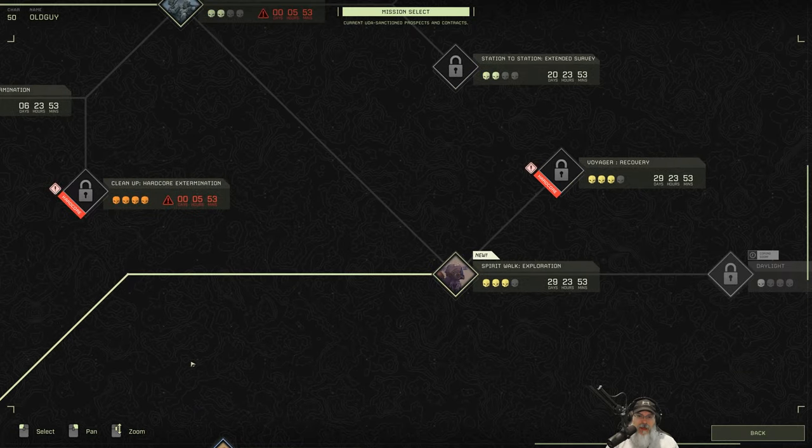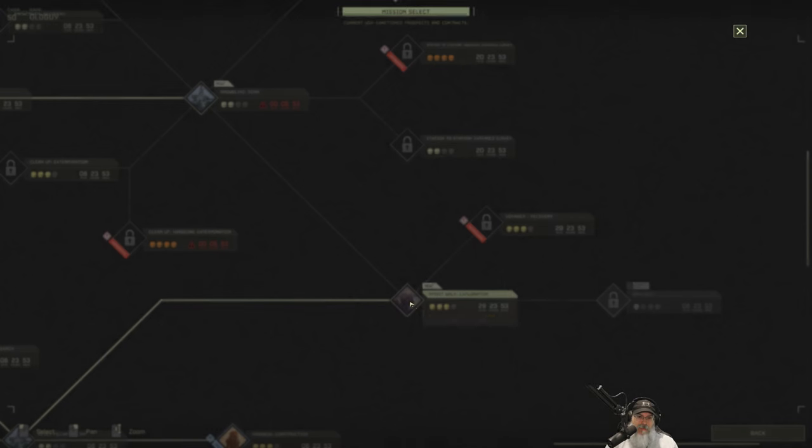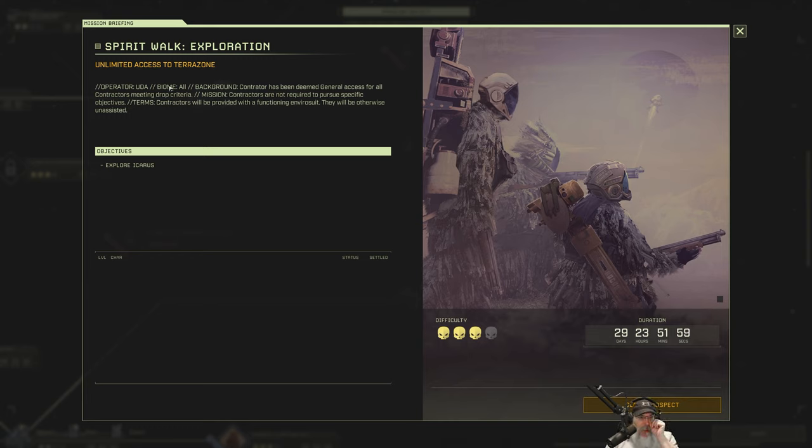Spirit Walk is a 30-day mission that basically opens up the entire map to us. We don't get any money for this, but what I'm thinking we should be able to do is scan for exotics in all the different zones and get just a ton of exotics, plus have some time to just enjoy the game.